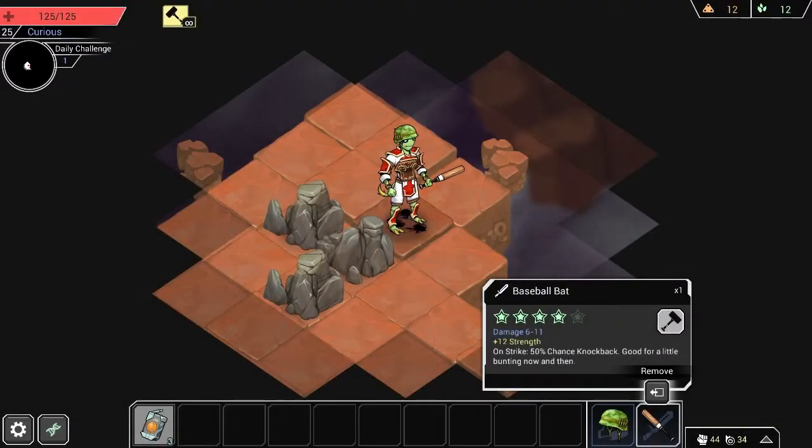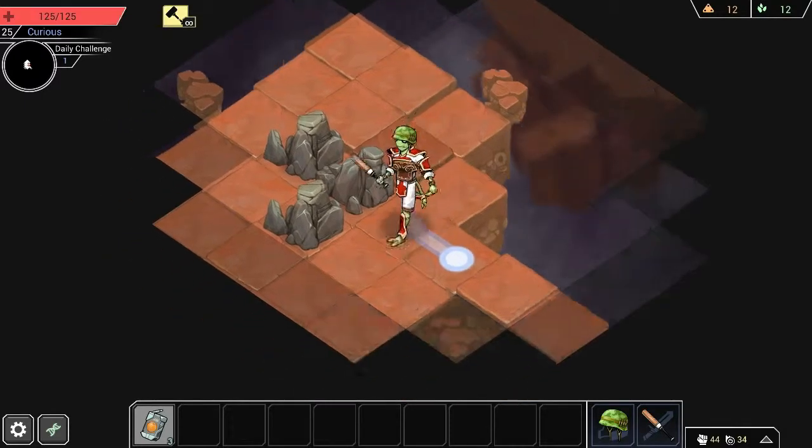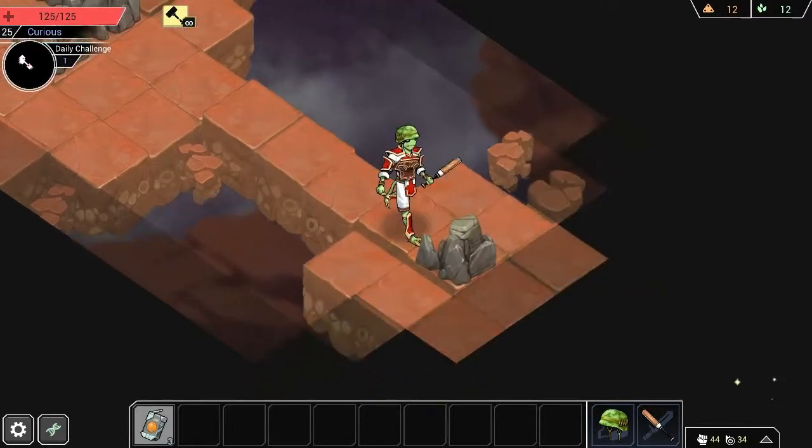Hey everyone, Wannabot here, and welcome back to Shattered Planet. We've got a baseball bat today, which does a fair amount of damage and a 50% chance of knockback, so that's pretty good. And an infantry helmet, which blunt resists. Not exactly the most useful thing — most things seem to use sharp.